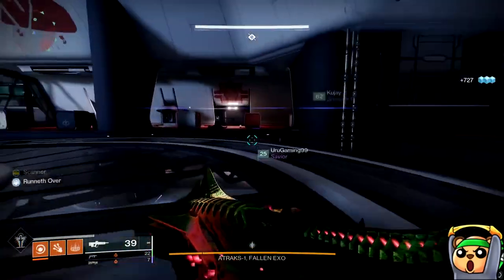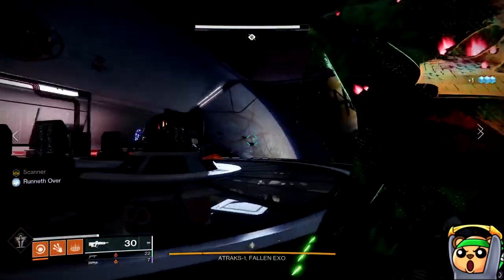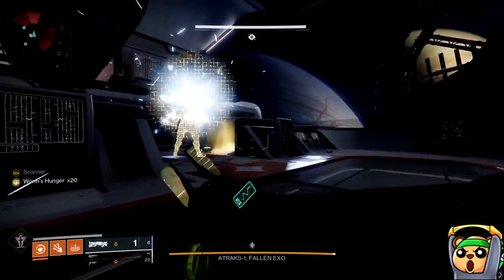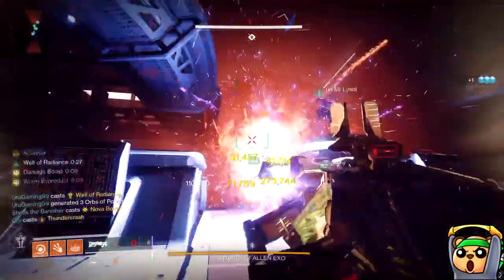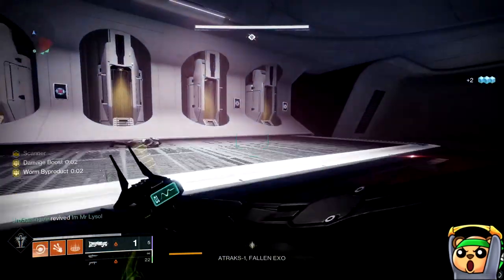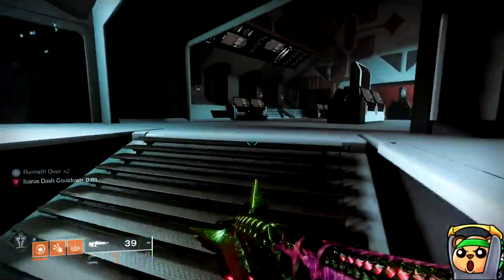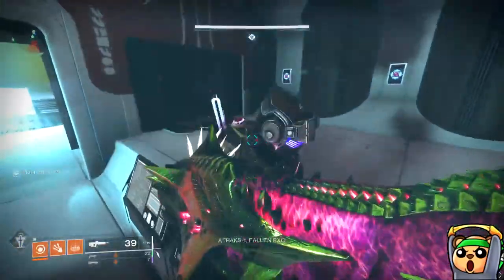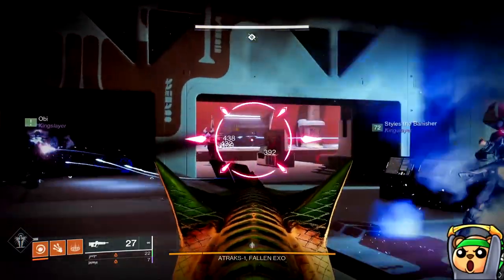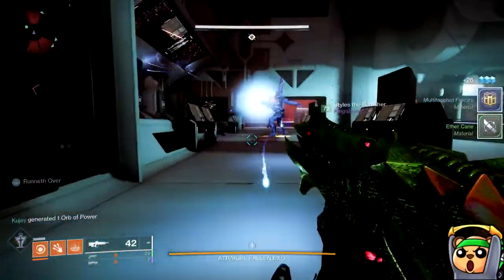Let's talk about Atraks first. This is the harder of the two bosses to farm, but with the right comp it is much, much easier than people think. There are really two auto-kill options for this encounter: you can either bring a bunch of Thunder Crashes or a bunch of Parasite launchers in your heavy slot, or you can bring both. Atraks has a very small window for you to deal damage before she teleports to the next clone, so you need a ton of burst damage in a very short amount of time. Thunder Crash is instant, and Parasite is a giant nuke — essentially 20 shots straight to Atraks's head.